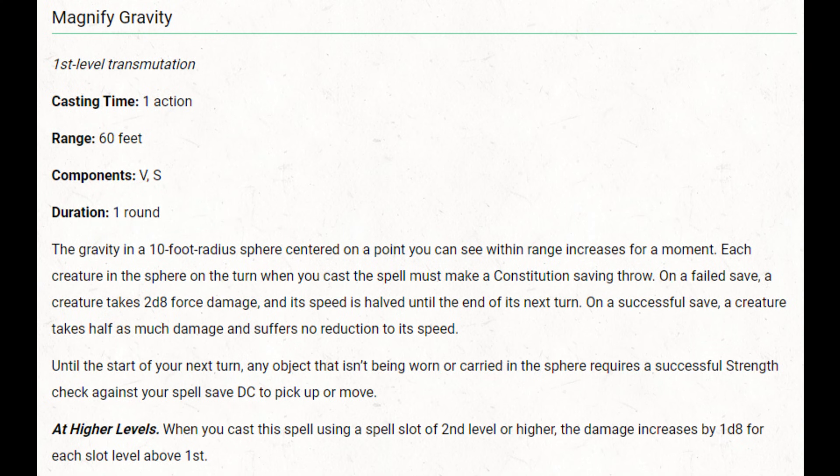Magnify Gravity is also a 1st-level spell and is the most powerful spell for its level among all the Dunamancy spells. It has a 60-foot range and a 10-foot radius sphere effect — bigger than any 1st-level area-of-effect damage spell available to wizards. That's 12 squares on a battle map, compared to 6 for Burning Hands or 9 for Thunder Wave. It deals 2d8 force damage on a failed Constitution save.